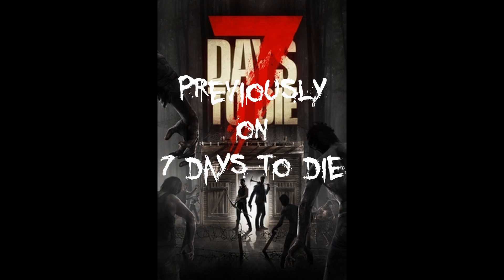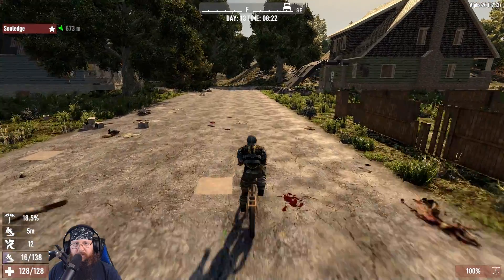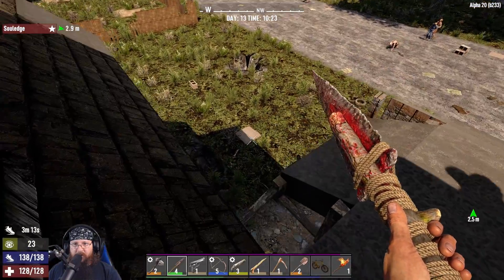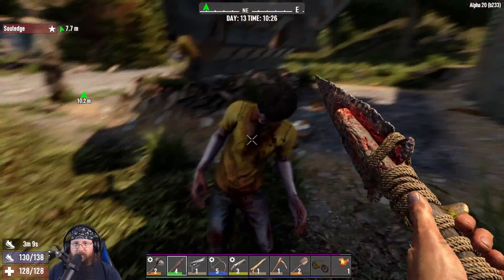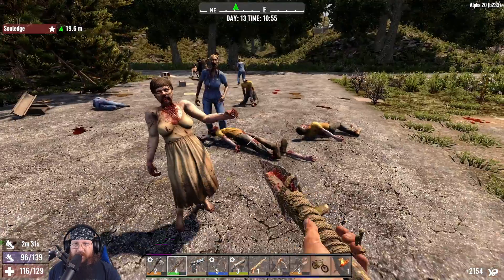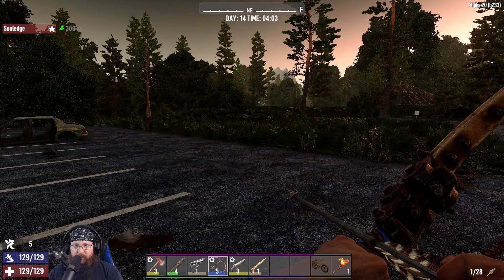Previously on Seven Days to Die: Do you see that zombie up there by the car having a fit on the ground? I would recommend start cutting down a lot of trees towards fortification. What was that noise? I would use like a spear or something - save your ammo for blood moon. Fences and railings, this is useful.